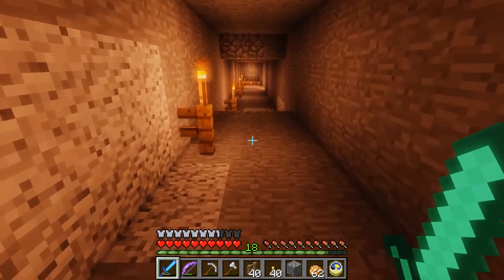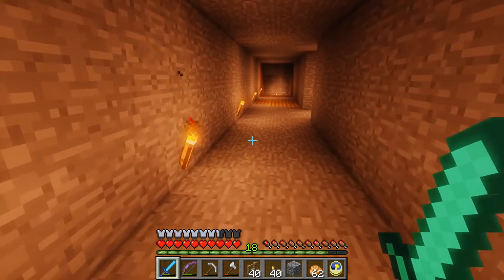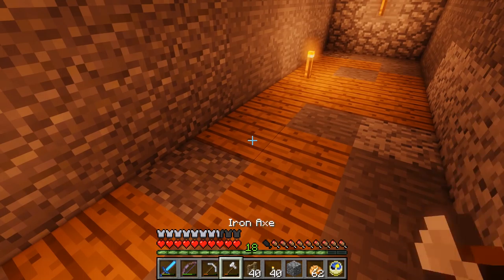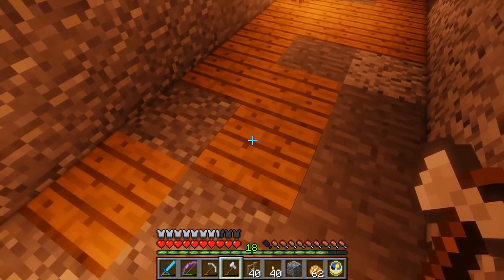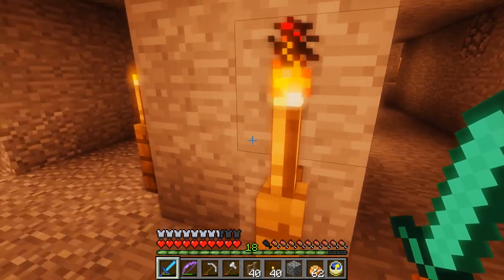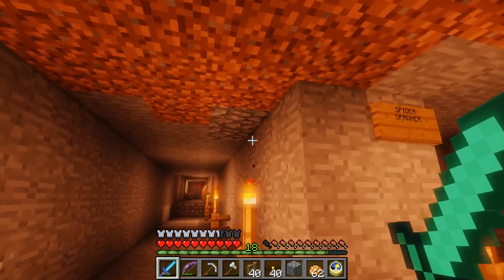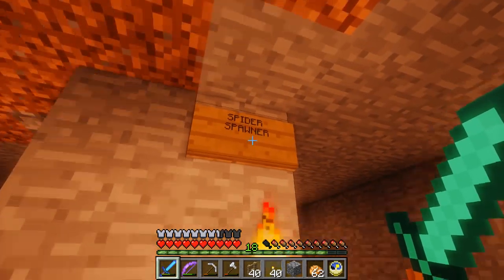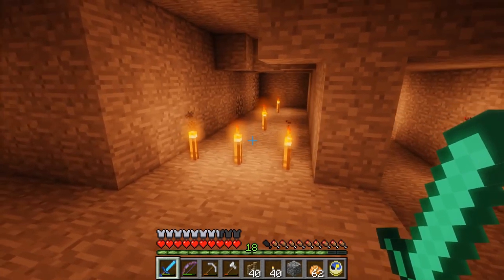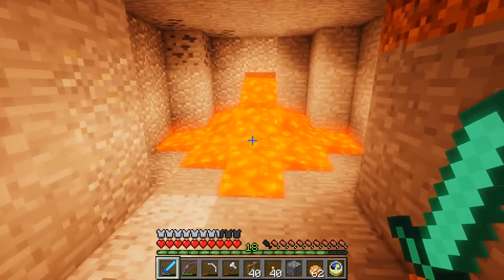For dead ends, if you put three fence posts together it means this is a dead end — all of this down here has been explored, there's nothing else going on there. There's actually a whole other level to the mine — this level, a level below, and I'm pretty sure a level above. So all this area here I've explored a little bit of but not completely. We've got our spider spawner down here and I've done some exploring down there but not fully. Here's our spawner and these are some proper mine stairs, but they just go to lava.